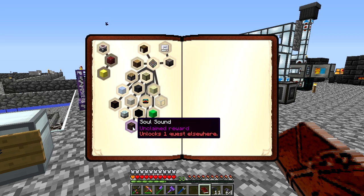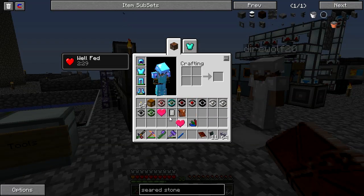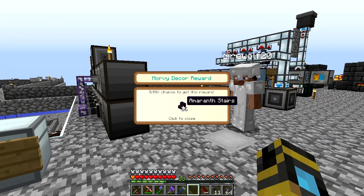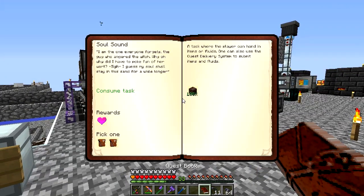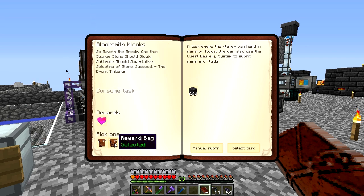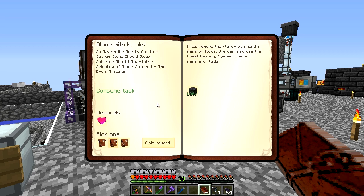I'm going to pick the left reward bag on the soul sand quest, and I'll pick right. I got 16 magical wood and an enchantment table. I have more Amaranth stairs. I've got one more hand-in to do then — and that would be Seared Stone. Manual submit, 64 out of all. And manual submit.